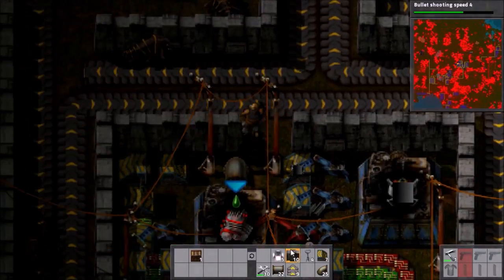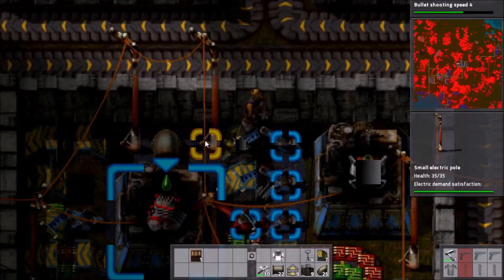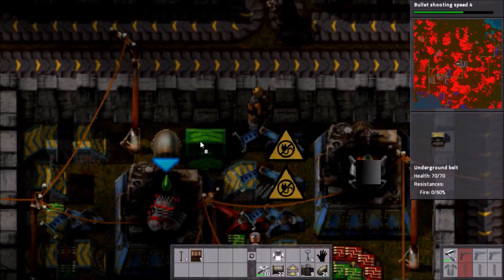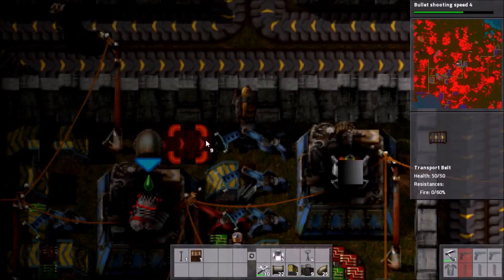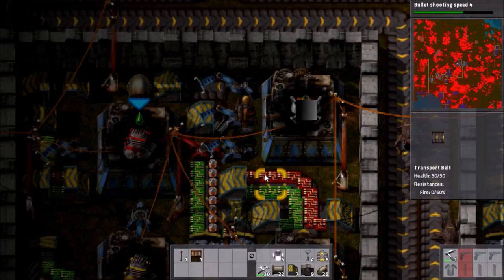As I said before I'm never completely sure about how the underground belts work, whether you can or can't place onto them. So we do need to shift this. Just to there. Put that there. But now there's no power so we need to work that out in this mess.